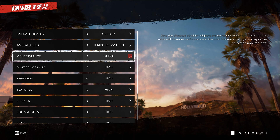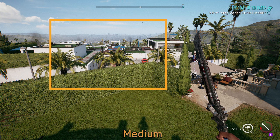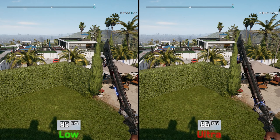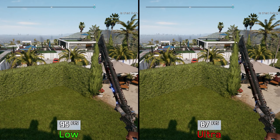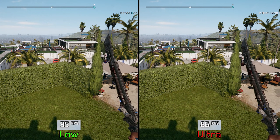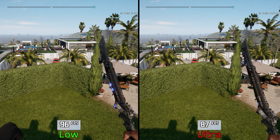Moving on to view distance — this one adjusts the distance at which objects are rendered. On the performance side, when GPU bound, going from low to ultra costs around 1 percent, but when CPU bound, going from low to ultra costs 8 percent. I recommend using low especially if you have a weaker CPU, since even ultra view distance does not help with the popping issues this game has. If you have a good CPU, go for ultra view distance.